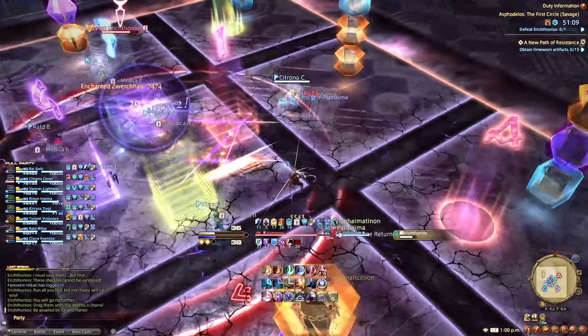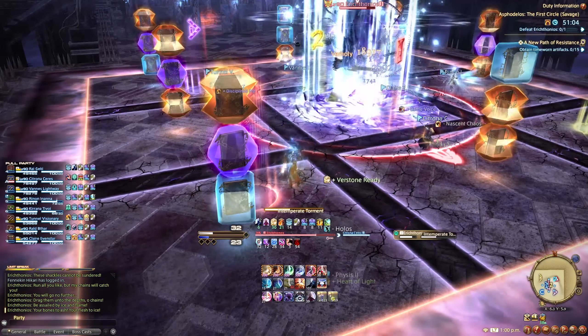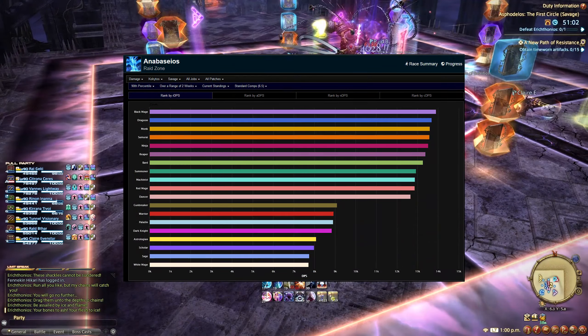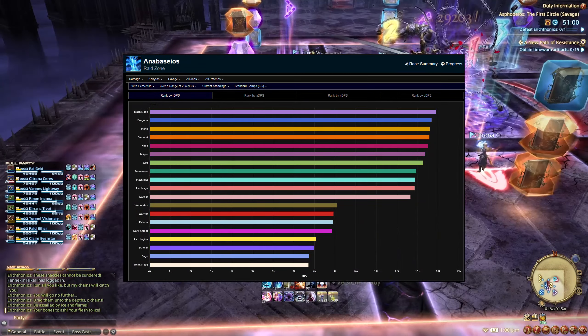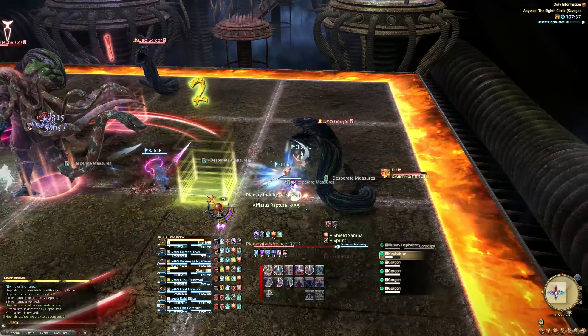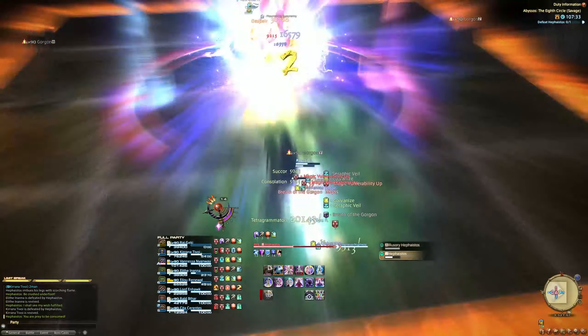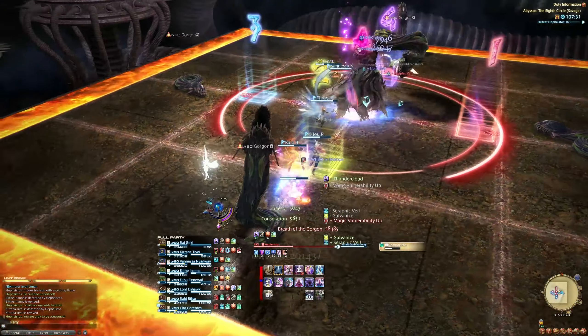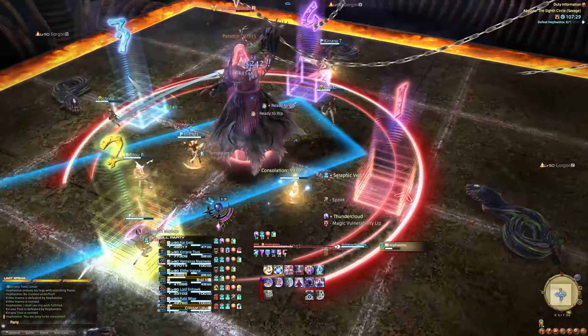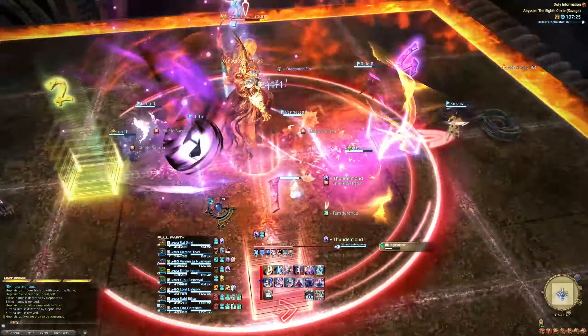After taking note of all the known elements in the upcoming encounters, it's time to talk about group composition. For Savage, the first three fights benefit massively from having multiple casters in a team — read, two casters — and then switching to the composition that outputs the most DPS in order to make the final turn's DPS check easier. While the raids have been tuned to match crafted gear, allowing a few mistakes or damage downs can turn an otherwise failed run into a success. Some fights can take advantage of Holmgang as an invuln for tanks as it has a shorter cooldown. You should still run a standard group composition because of limit break though.